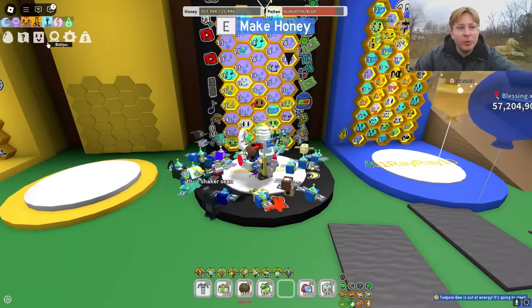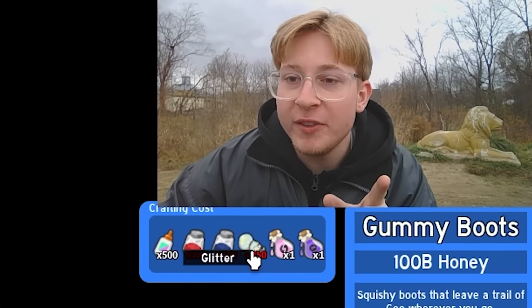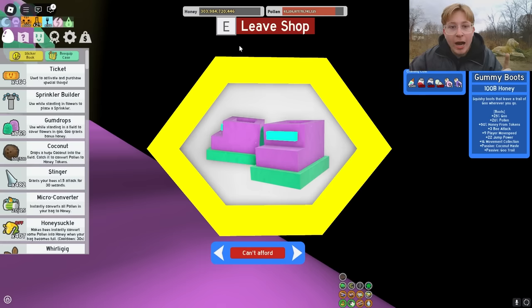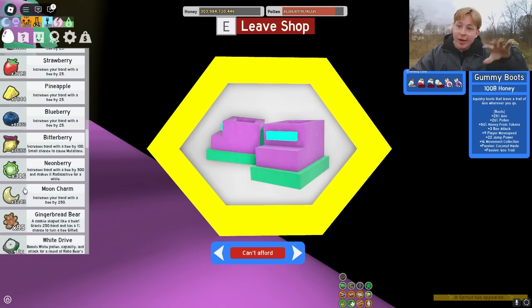So now, for the gummy boots, all I need is 250 red extract, 250 blue extract, and 250 glitter. My plan is: I have 303 billion honey — we're gonna spend that on royal jelly so I can get these extracts. And then for the glitter, I'm gonna get more honey, spend that on tickets, spend the tickets on sprouts — jack-and-the-beanstalk sprouts — and then get all the glitter I need. Oh my gosh, I'm gonna go bankrupt!